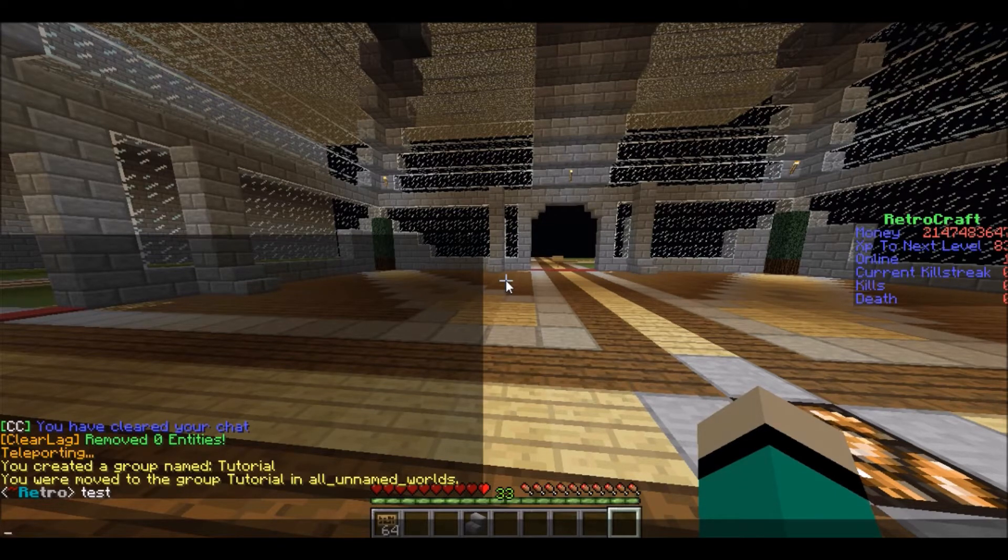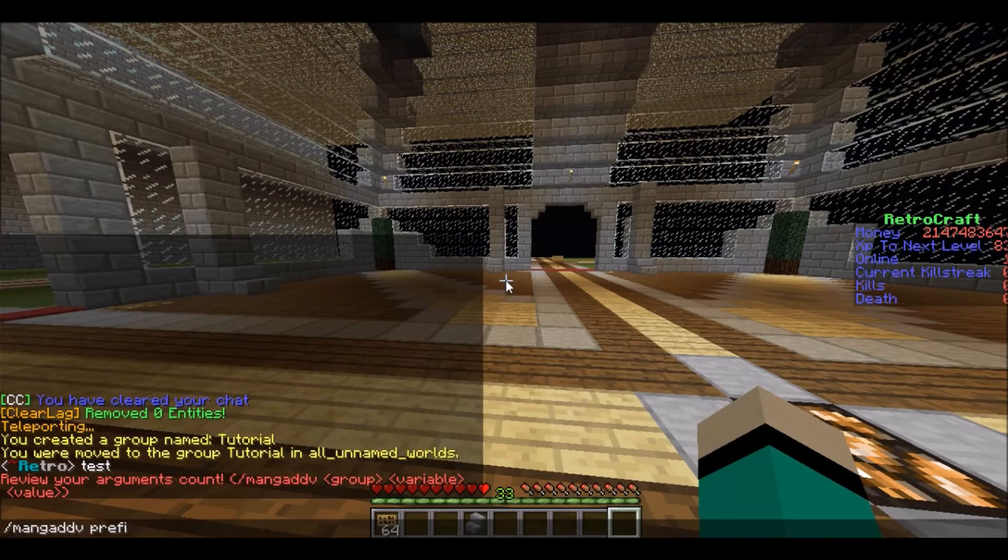You're going to do slash mangaddv to add a prefix or suffix. The group name comes first — so 'tutorial' — and then either 'prefix' or 'suffix'. I'll do prefix. I'll leave a link to the color codes in the description.